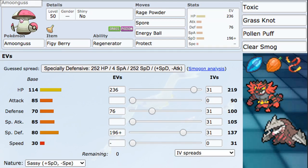For EVs, we went 236 HP, 76 Defense, and 196+ Special Defense with a Sassy nature. This spread is used mostly to live an Incineroar Flare Blitz, which is very good — it guarantees we survive that Flare Blitz. It's also really good against things like Togekiss Max Airstream. Sassy nature gives plus Special Defense and minus Speed, making it as bulky as possible while being as slow as possible. We also want zero Speed IVs so we can always be the fastest under Trick Room.